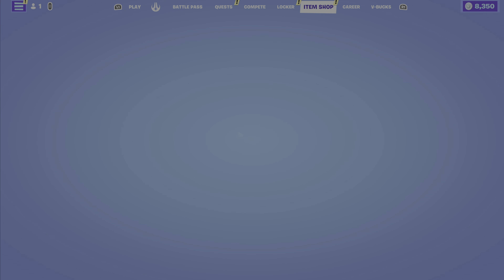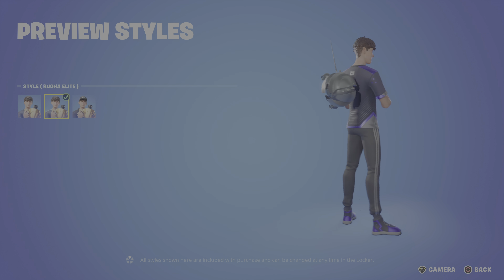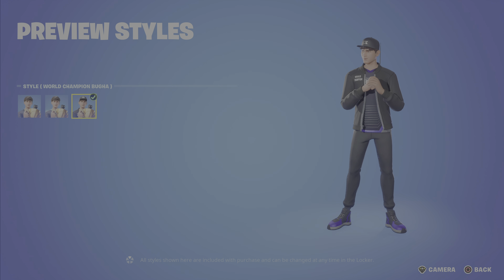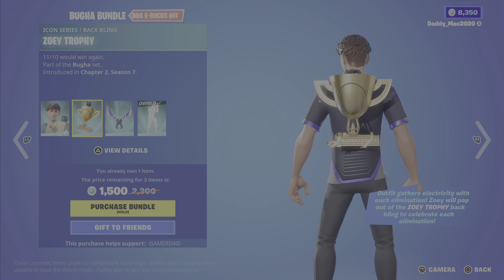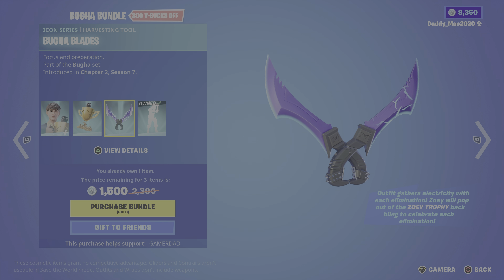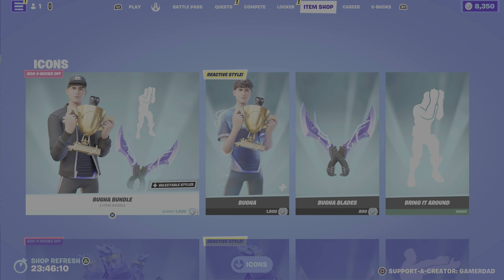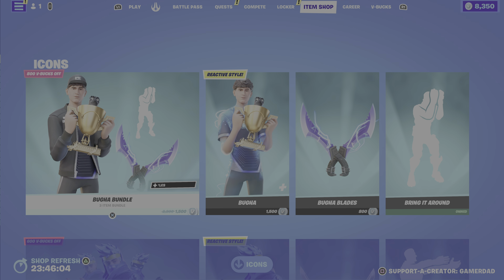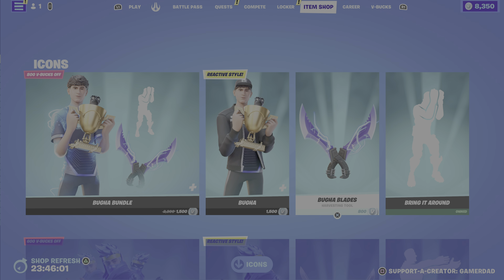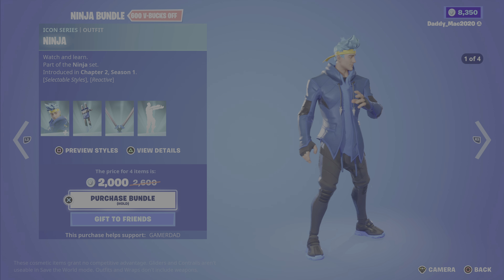The icon series outfits are making their way back to the item shop this evening. First up we have Buga — this outfit is from Chapter 2 Season 7. It's got three styles: the Elite, and the World Champion Buga. We've also got the Zoe Trophy back bling, the Buga Blades pickaxe, and the Bring It Around emote, which is a favorite of mine. The bundle is around 1800 V-Bucks, or you can pick up the outfit, pickaxe, or emote on their own.